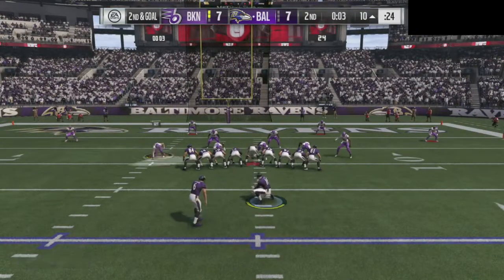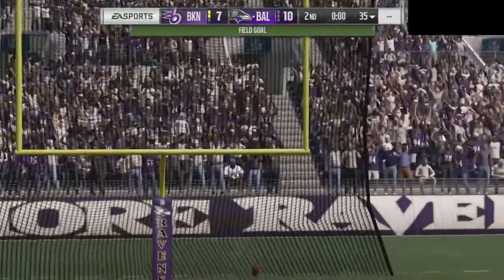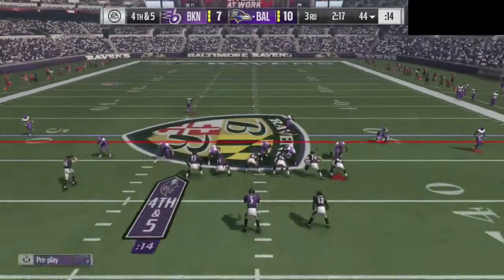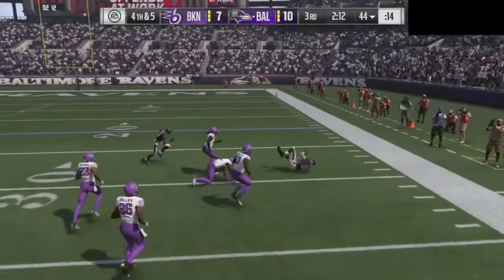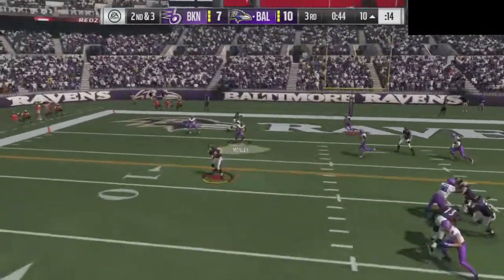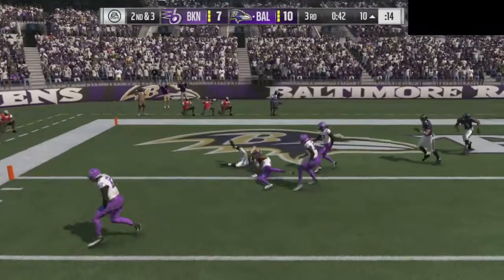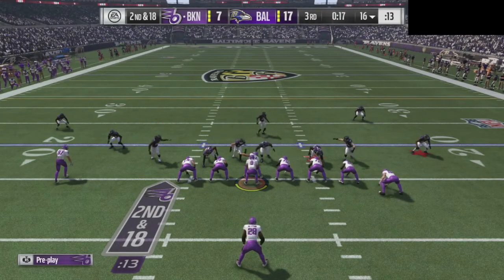That's kind of the best scenario we've had for the rest of the game. Fourth and five — we are trying to get a stop and he somehow converts to Greg Olsen, getting down to about the 40. Then he gets down to my 10-yard line and Greg Olsen pushes his way in for a touchdown. Just like that, I'm down 17 to 7.